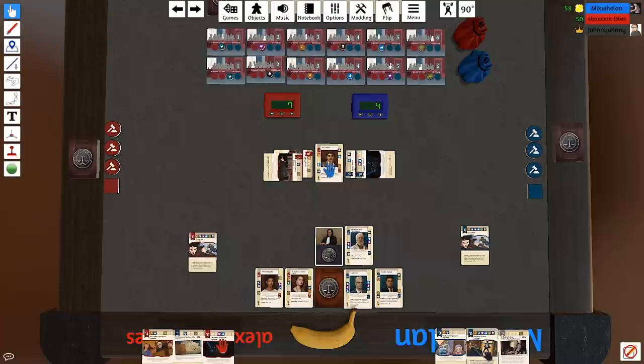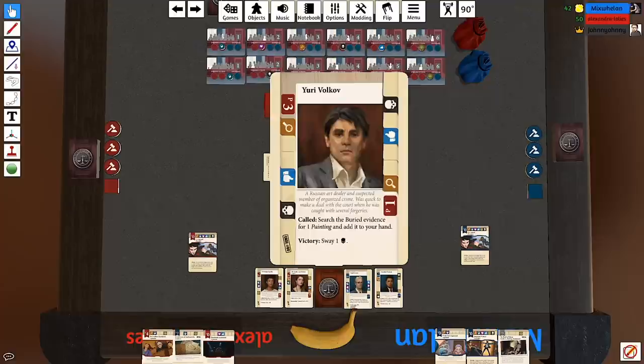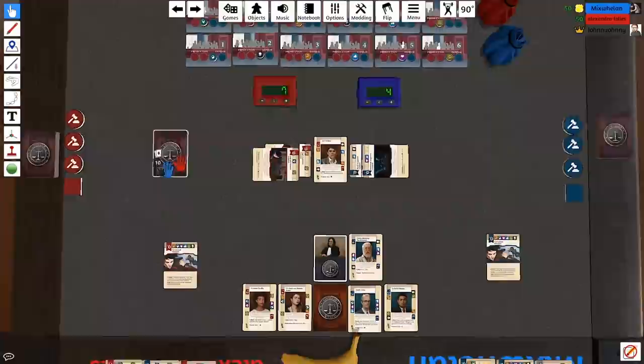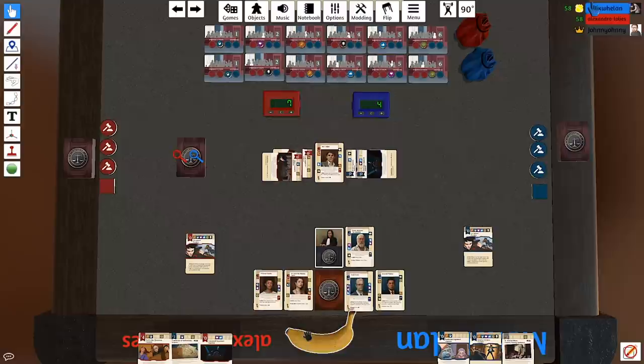Did you do the call effect of Yuri Volkov, by the way? No I didn't. You get to search the buried evidence for one painting and add it to your hand — which is really good. I don't think I can search without a mouse. If you right-click with two fingers it will bring up the menu, then hit search and you can look at everything in there. Done it!